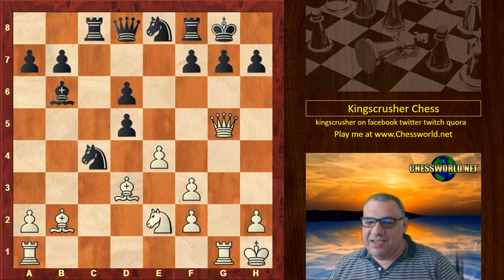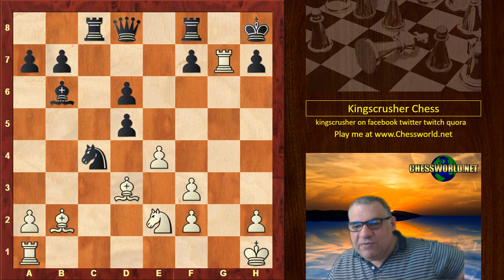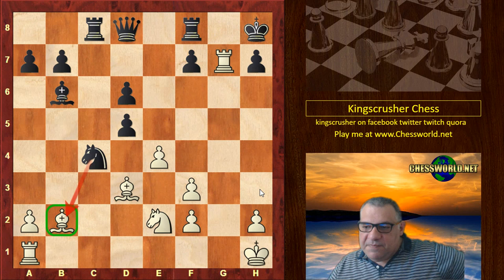Okay, White played — he didn't retreat his Queen. No — Queen takes g7 check, forcing basically Knight takes. We have Rook takes g7 check. King h8, and maybe Black thinks there's no problem here because after all he's hitting the bishop, right?